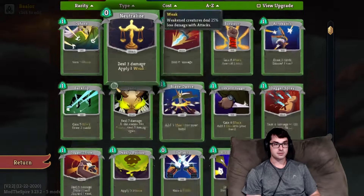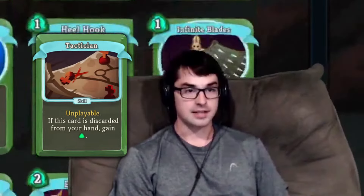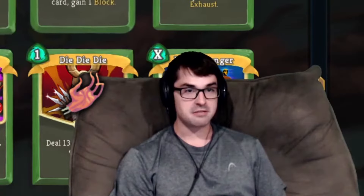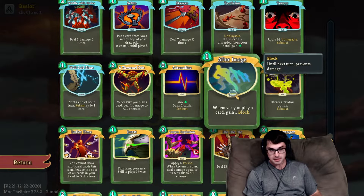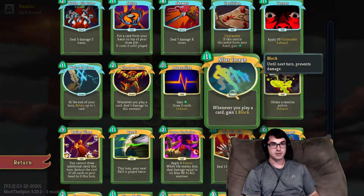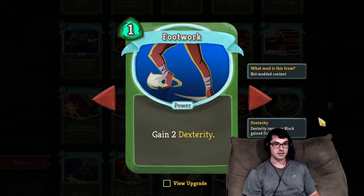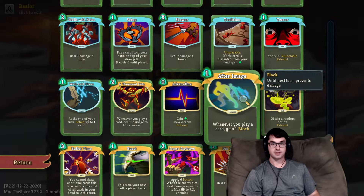If you're playing lots of shivs with Blade Dance, or doing some kind of discard comboing — maybe cycling Prepared and Tacticians — these are all situations where After Image becomes really, really good. It's also another great one with Mummified Hand, making powers free, and can be a particularly fun one in cross-class synergies with Prismatic Shard. Overall, pretty solid. You can think of After Image as probably three block per turn in Act One, and it's pretty easy to make After Image the better block card over Footwork.